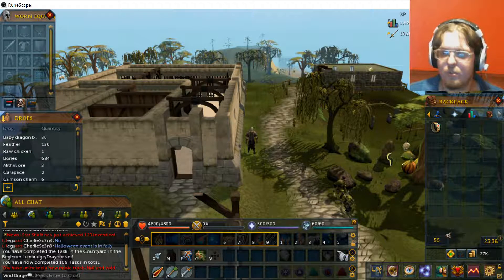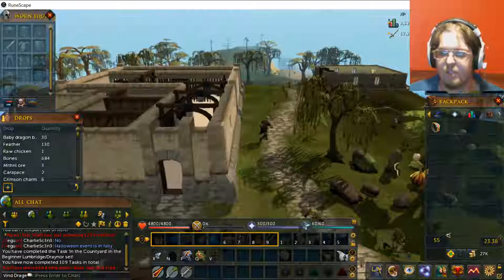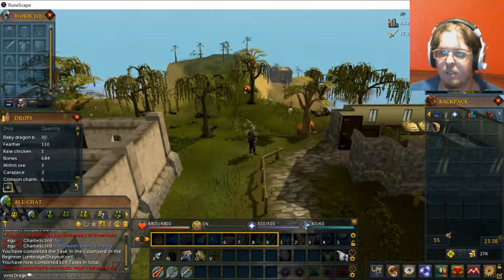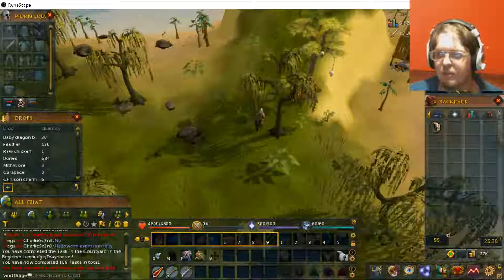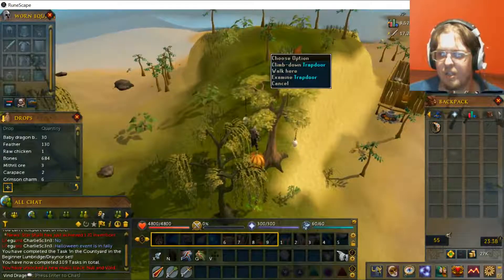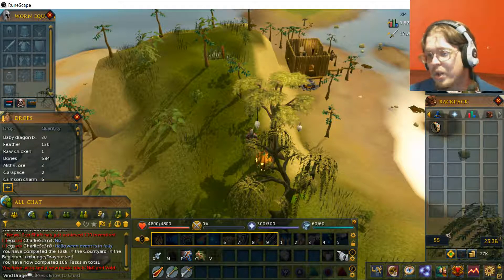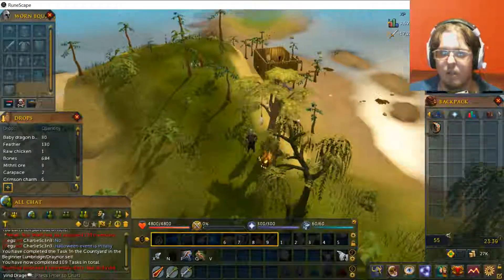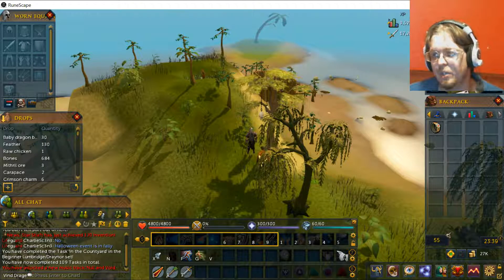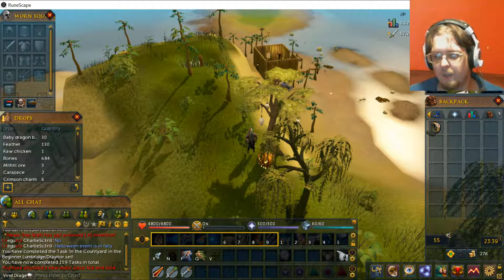Sorry about this guys — usually I don't have this much internet lag with this game. A little bit more further south, this is the Ascarnia dungeon. This is where the frost dragons are, ice giants and ice warriors, some hobgoblins and a few pirates when you first go down. That area with the tree is actually Mudskipper's Point — that is important to remember for eventually down the road when it comes to a couple of quests.